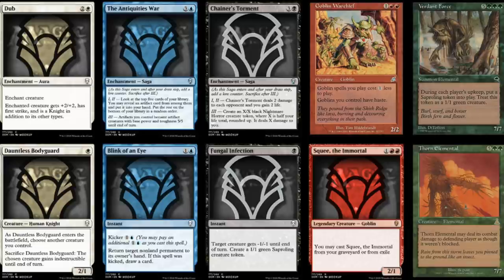The only saving grace of Masters 25 is that they unbanned Jace. If they hadn't unbanned Jace, you're looking at terrible mythics. Yes, you have Imperial Recruiter. Yes, you have Chalice of the Void. But what else? You got both Akromas, you got a Tree of Redemption — that's the famous one.